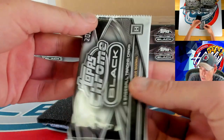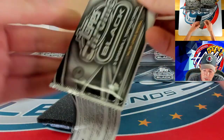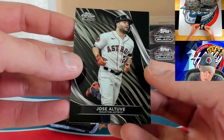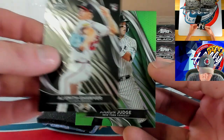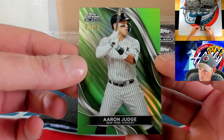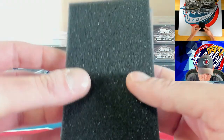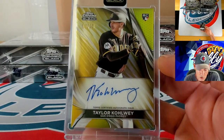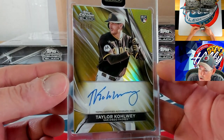Everybody that bought a spot in this player break will be eligible for that mystery Jose Altuve redemption — we'll do a random for everybody in the break. AJ Smith-Shawver on the rookie card, Aaron Judge on the green to 99 — 72 of 99. Our autograph is going to be a gold rookie — Taylor Colwell on the gold rookie — first one in the print run, 1 of 50 for Taylor.